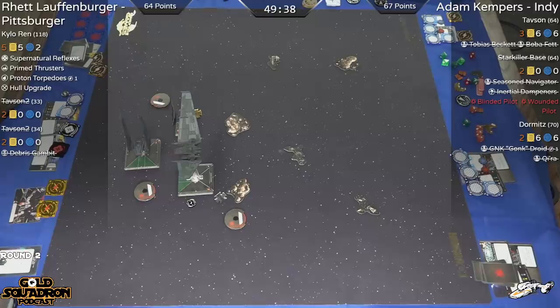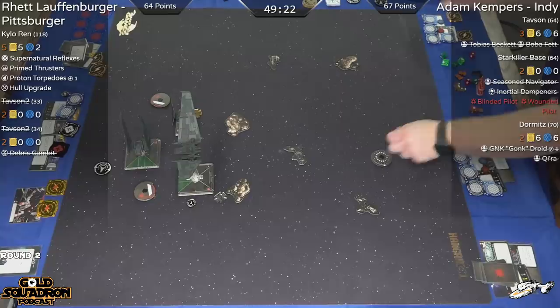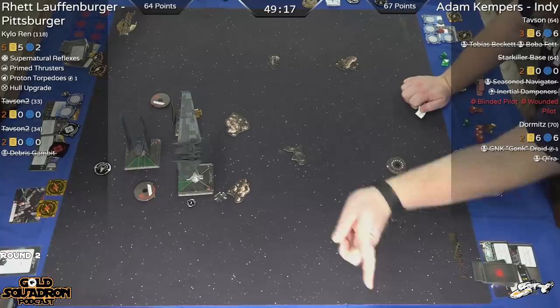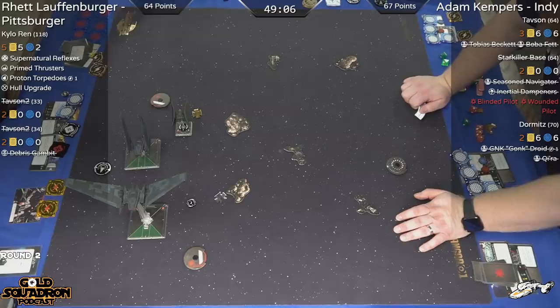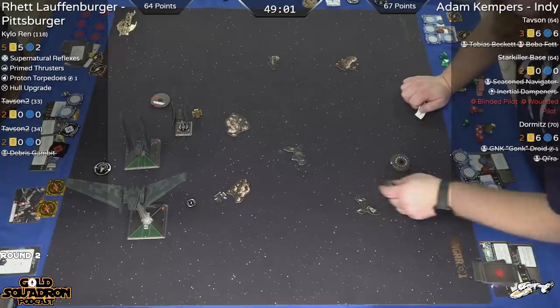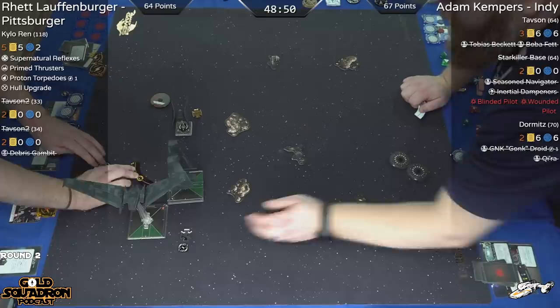That opening joust went about as I expected. Adam needed to take the other Upsilon off the board without losing more than one. We saw a lot of paint getting rolled on both sides — both players seeing some good luck, relatively balanced. But just a big heavyweight slug match so far. And now we see the Upsilons taking their time turning around — this is sort of where they have some weakness. No ability to reposition, no ability to do a K-turn or anything of that sort, so it just takes multiple turns to get themselves reoriented.